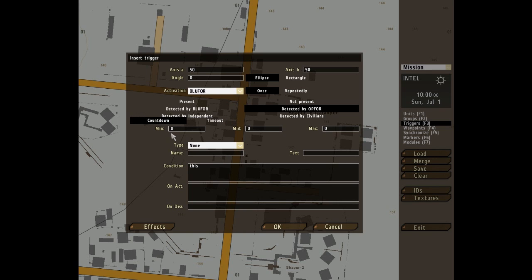Triggers aren't quite as complicated as you might think. Countdown and timeout: once the trigger's conditions are met, the trigger will wait a specified amount of time before activating, and you specify that time in the min, mid, and max fields — basically set them all to the same number. Timeout is a little bit more complex: the trigger's conditions must be met for the duration of the specified amount of time before the trigger can be activated, and you set the min, mid, and max fields to different times.